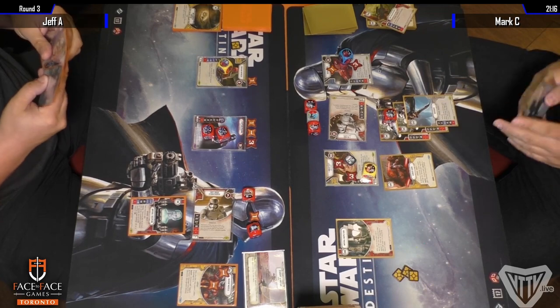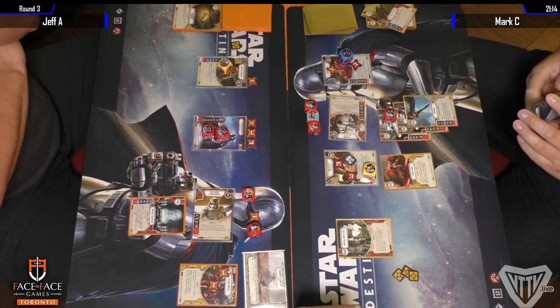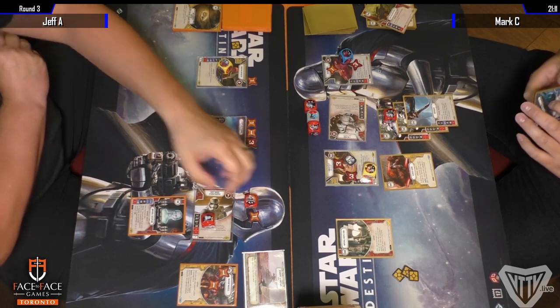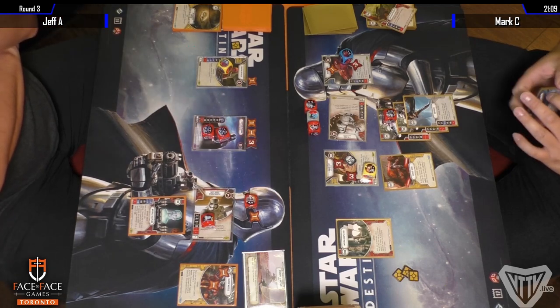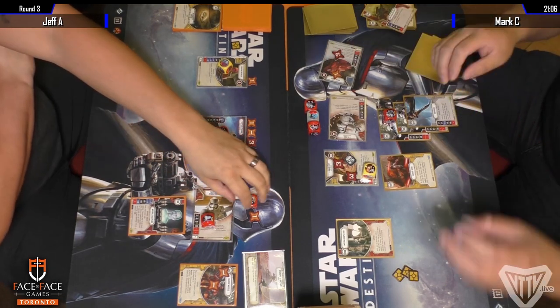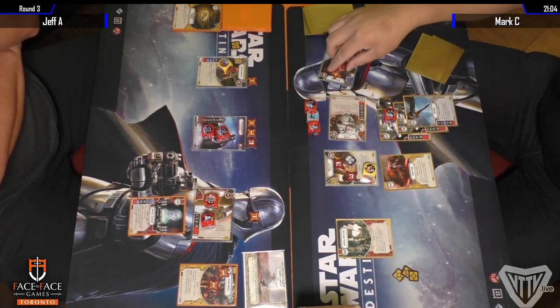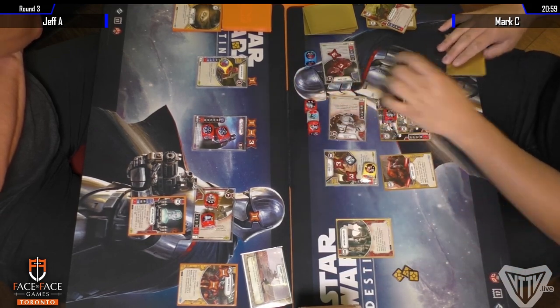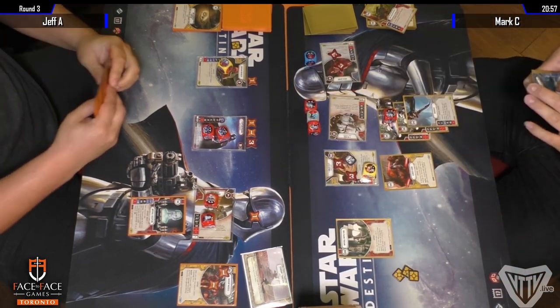I would be looking to get that Hunker Down shield on here, just to avoid a situation where we're just able to get five damage out quickly. Here's a rollout removing that two damage on the First Order Trooper with the Guardian ability — nice two damage unblockable roll there.